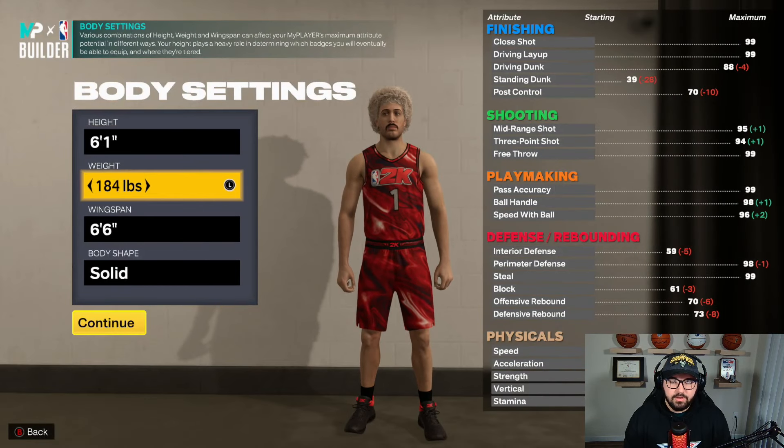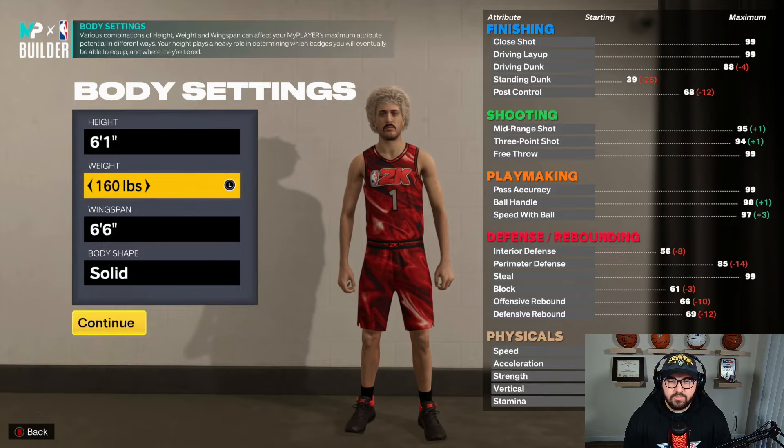You're going to go six foot one minimum weight and you're going to go six two wingspan and I'm going to compact body shape.